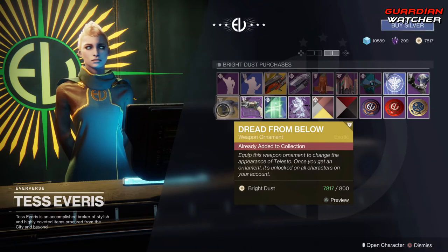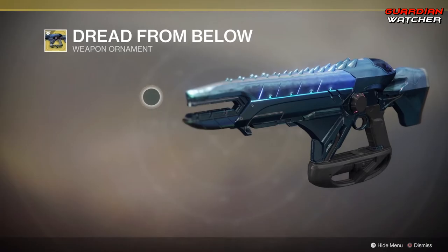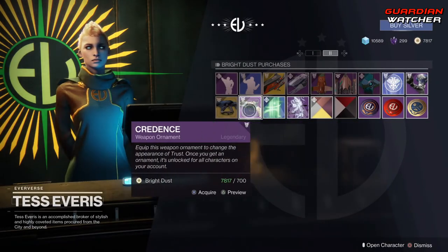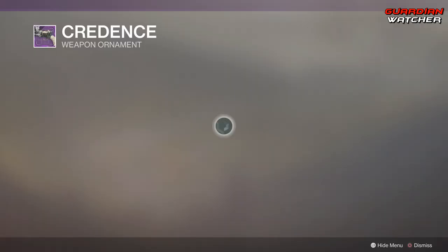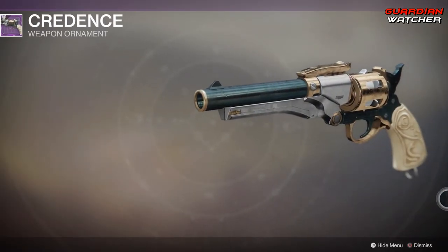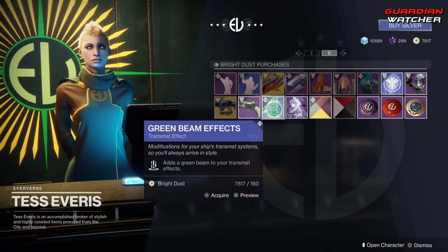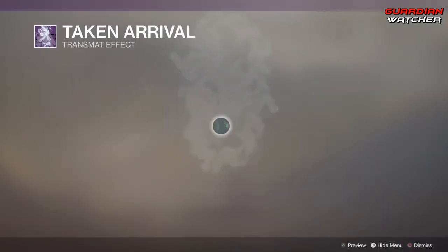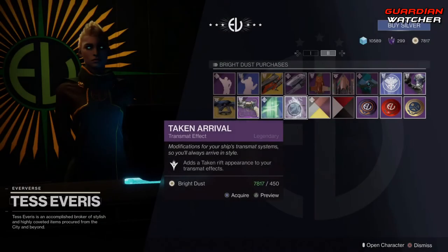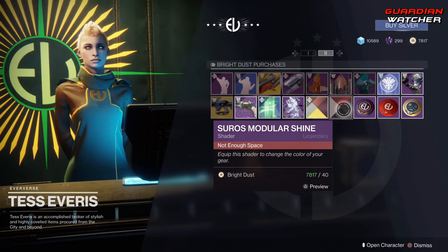Then we have Dread From Below, which is an ornament for the Telesto. And then we have the Credence, which is an ornament for the Trust — the Trust looks pretty badass. Then we have your Green Bean Effects, your Taken Arrival, as well as Desert of Gold and Cyril's Modular Shine for your Shaders.